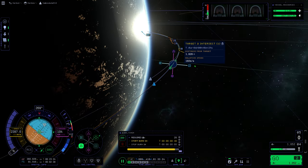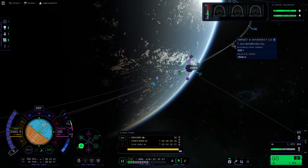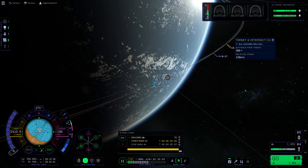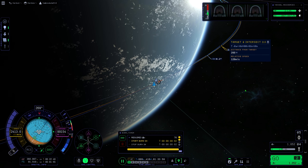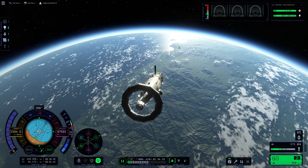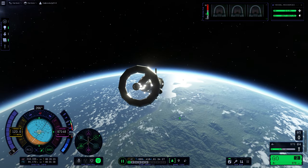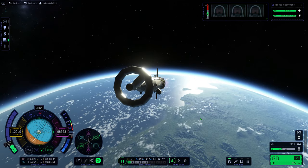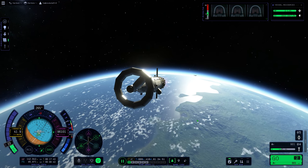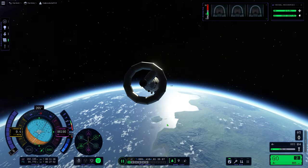As you get better with rendezvous, you'll be able to do this in one step. Really, you'll end up doing two burns: an inclination burn and then your encounter burn where you kill off your velocity and distance and line up close to your target. But for now, don't worry about how many burns you have to do. If you're trying to figure out which way to burn to slow down and close the distance, make a maneuver node and adjust it — it will tell you the direction you need to go to get closer and slow your velocity down.